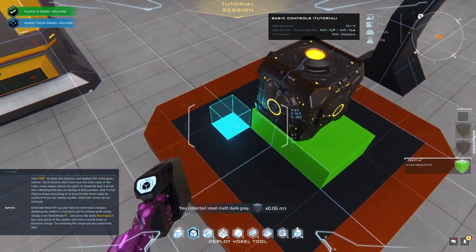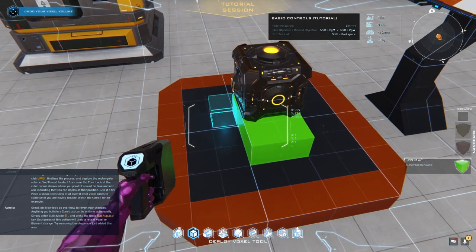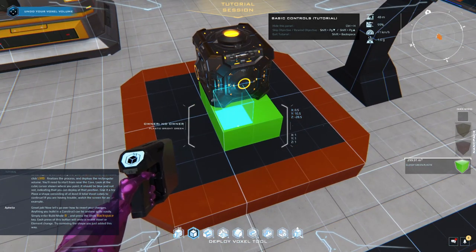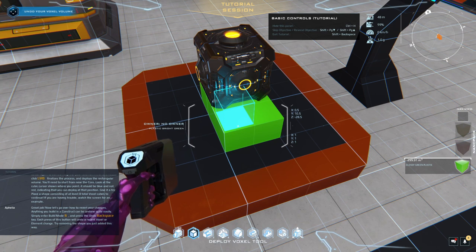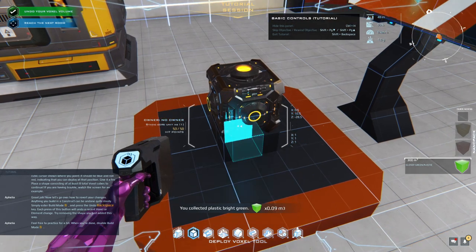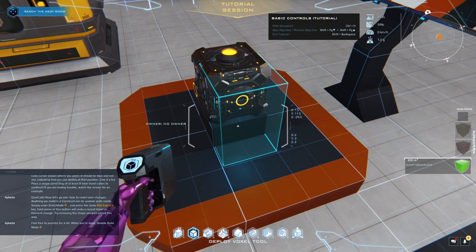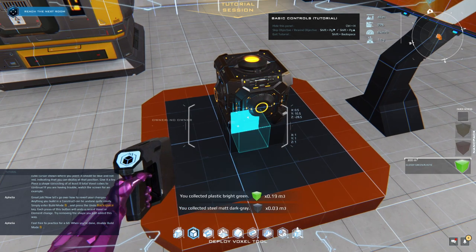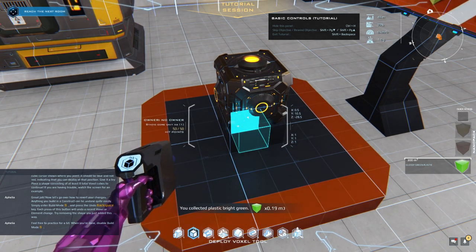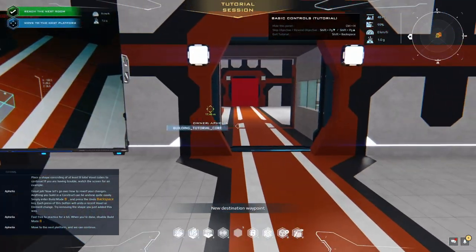Now let's go over how to revert your changes. Anything you build in a construct can be undone quite easily. Simply enter build mode and press the undo key — Backspace. Each press of this button will undo a recent voxel or element change. By removing the shape, feel free to practice for a bit. When you're done, disable build mode. Move to the next platform and we can continue.